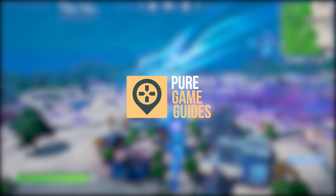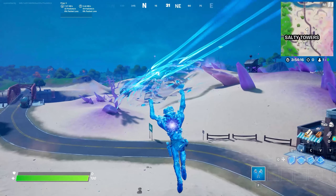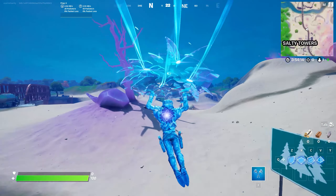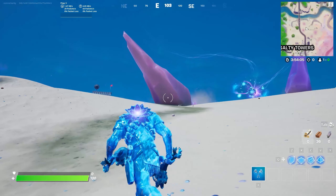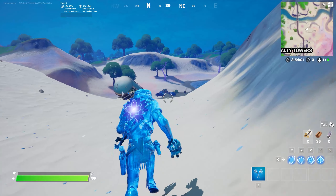Howdy folks, it's Aidan here from Pure Game Guides. In this video I'm going to show you how to finish up very quickly one of the challenges that will be dropping in Fortnite tomorrow. This is destroying crystal trees. For people who don't know or might be new to the game, there are these pinky purple crystal trees that grow in the desert in and around where the zero point is. You can hit them with your harvesting tool to destroy them, and that will count as one tick towards your challenge.